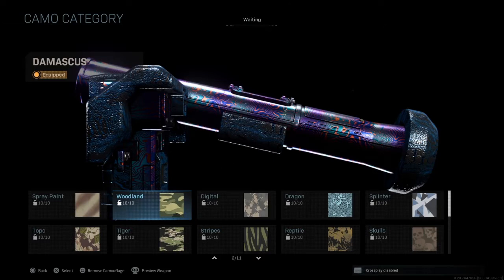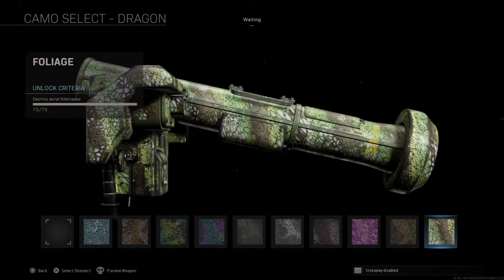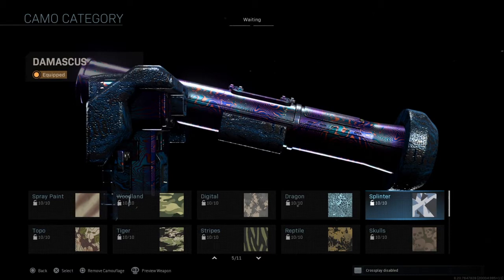For woodland it's get attacker kills — I'm gonna be giving you guys some tips about that later. Digital I'm gonna be giving you some tips later as well. For dragon it's destroy aerial killstreaks, which just means you have to destroy any killstreak that's in the air.